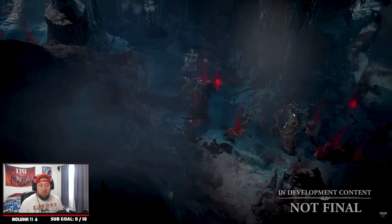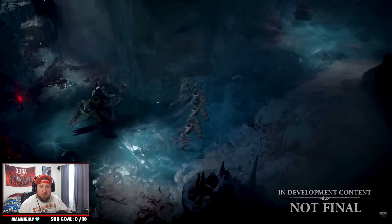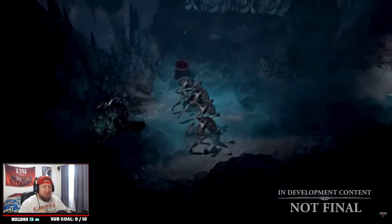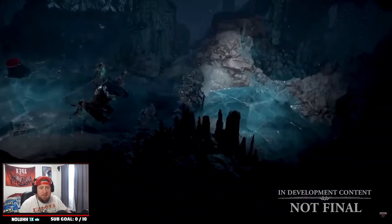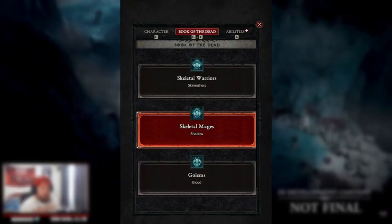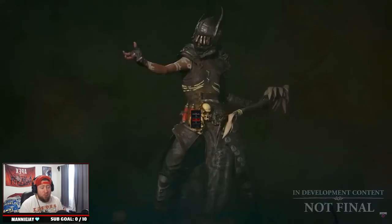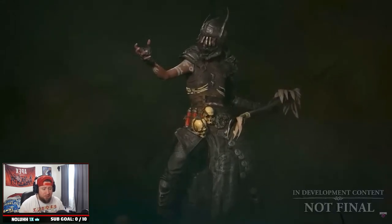Now let's talk about Book of the Dead — the Necromancer's unique class mechanic in Diablo 4. Right from the moment you log in, you'll have an extra skill slot on your bar for Raise Skeleton. With this button you can immediately raise undead warriors to fight by your side, and you'll also have access to the full Book of the Dead, where you can customize your army with increasing options as you level up.